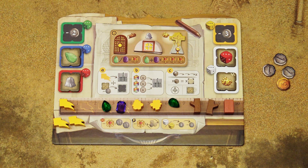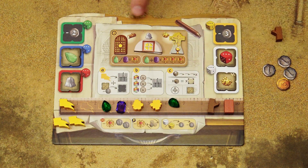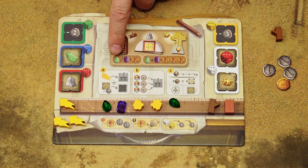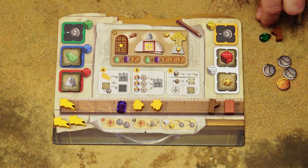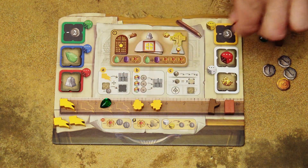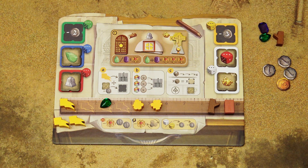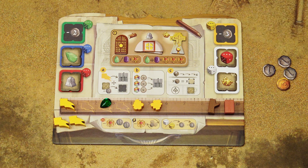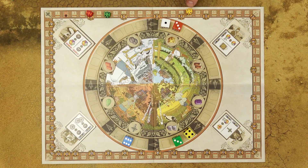Building decorations is part of the build action, so you can only spend three resources total and all decorations must be built in one go. To build a door you need one wood; if you also spend one jewel you gain one prestige point, and a second jewel of the same color gives two prestige points. However, using a jewel of a different color scores three prestige points instead of two. So with wood and two jewels of different colors you can place the door on any base without one yet, and immediately score three prestige points.